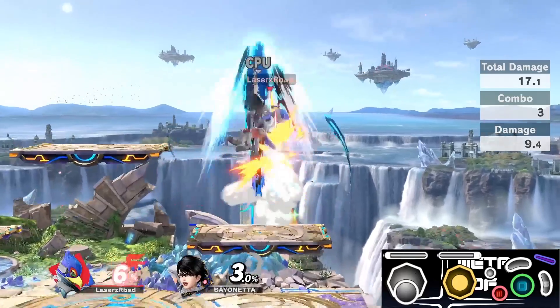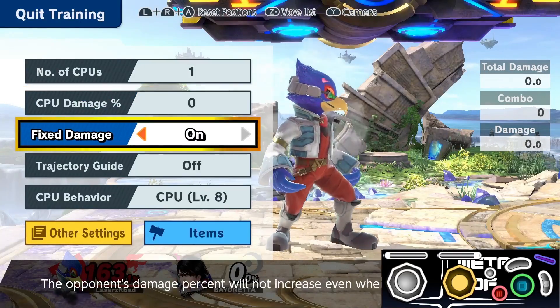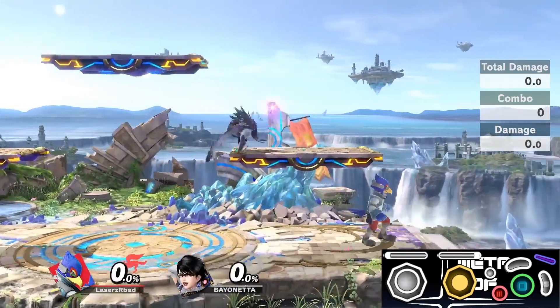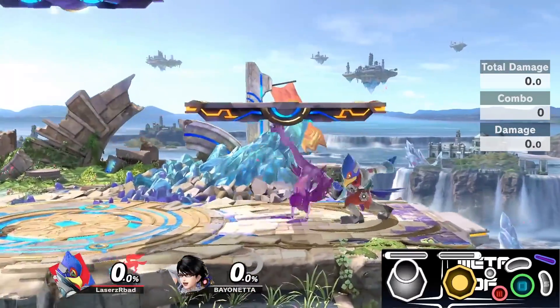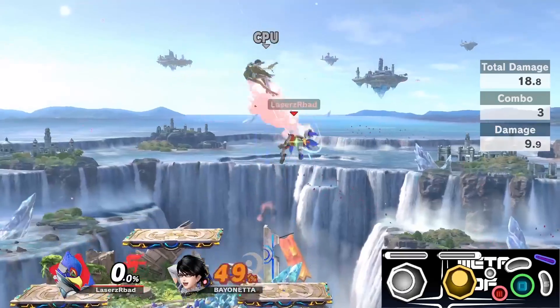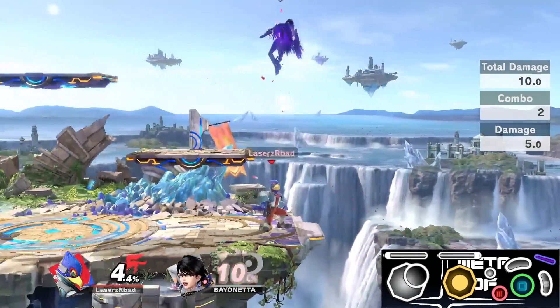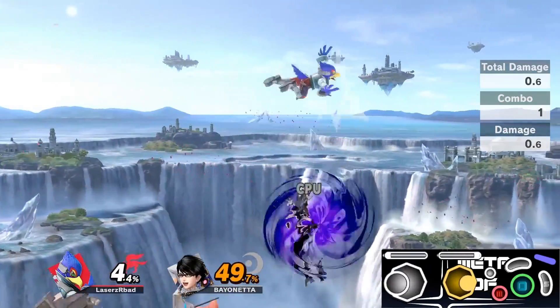I highly suggest trying this with both a shoulder button and a face button just to see what works best for you. Once you feel comfortable getting the grabs and landing the setup consistently, try the exact same drill but with fixed damage off and Bayonetta's percent set back to zero. This way you can practice the second half of the combo. If you're watching the controller cam, you'll notice I'm doing both exercises with both the Y button and the Z button to really ingrain the timing in my muscle memory.